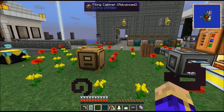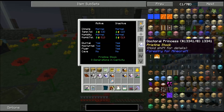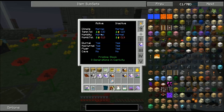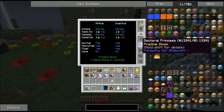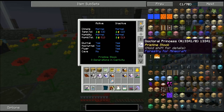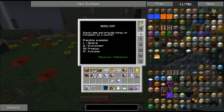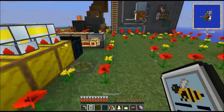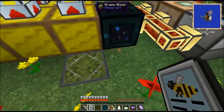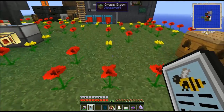The doctoral bees give me mostly the Temperature Tolerance both 3. That is where doctoral bees come into play, because they are the only source of that Temperature Tolerance both 3, which is a fantastic gene and will allow anything in the game — any bee that currently exists — to be able to function in a normal temperate biome. A nether bee or an arctic bee can both easily exist in a standard forest, magical forest, or jungle biome with the Temperature Tolerance both 3.